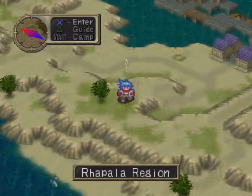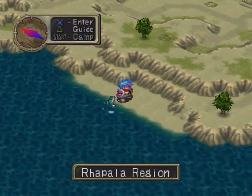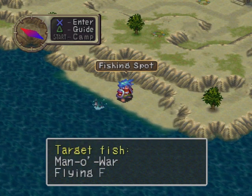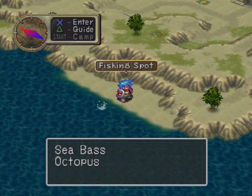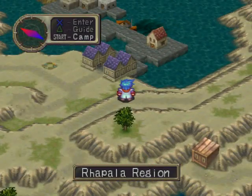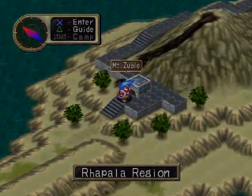Fishing for certain things will actually get you some of the best equipment for Ryu, which is pretty nice. You can get them in an area that is infamously annoying - there's a certain way you have to go through that area and it's a real pain. I'm not even going to bother using the ship, I'll just walk through to Mount Zublo.